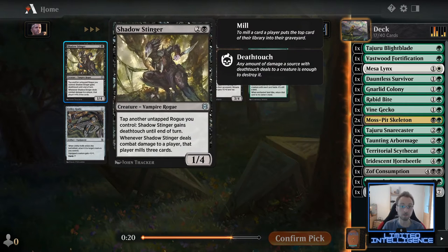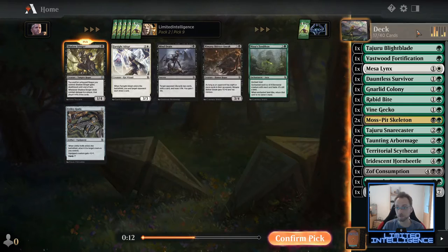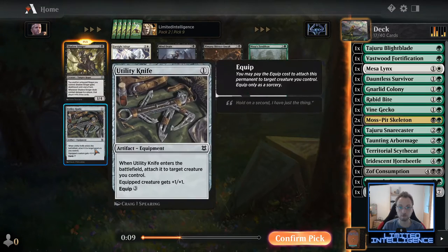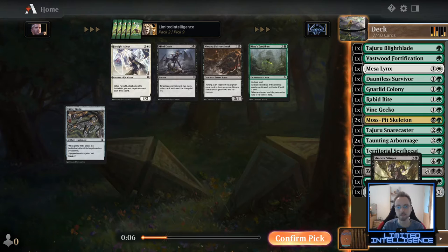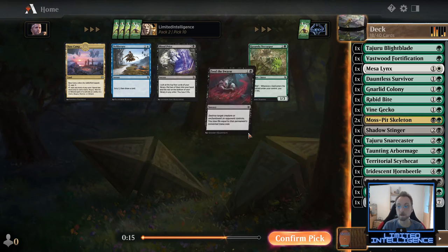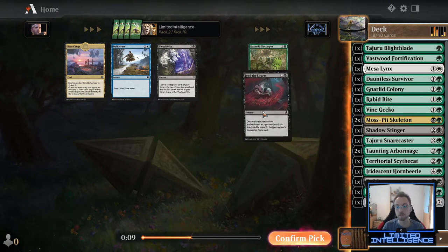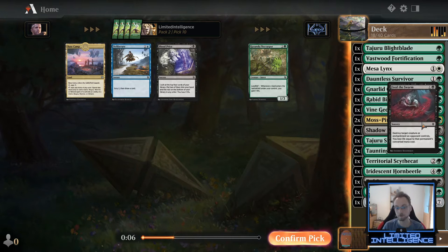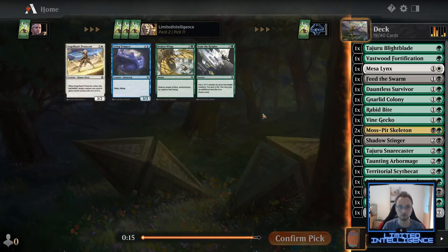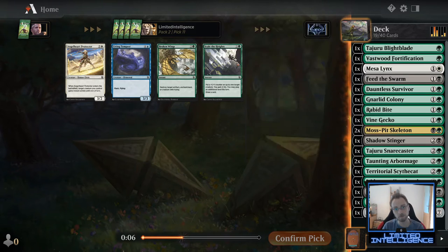We actually wheel the Shadow Stinger we opened. I don't mind taking it — not the best card in the pack but we do have two rogues which can make it fine. I'll take it, not sure I'll play it. Definitely taking Feed the Swarm since I'm lacking removal — even though it's not one of the better removals for this archetype, removal is always good, as I showed in my first video. I'd rather have a clunky removal than none at all.